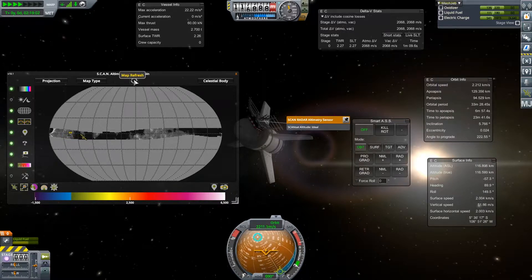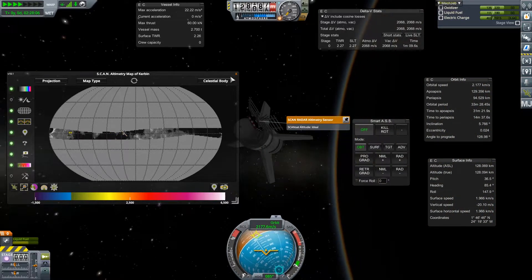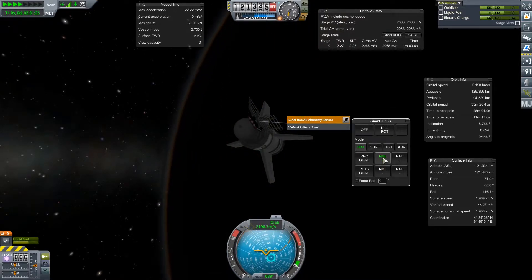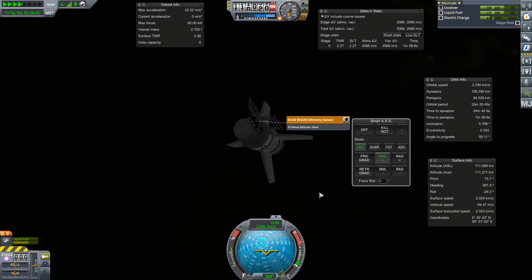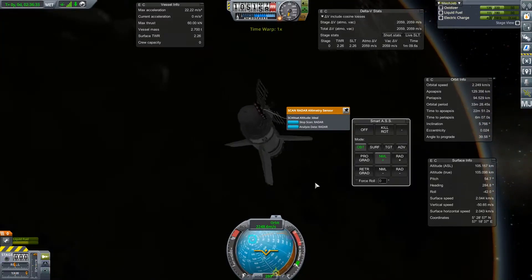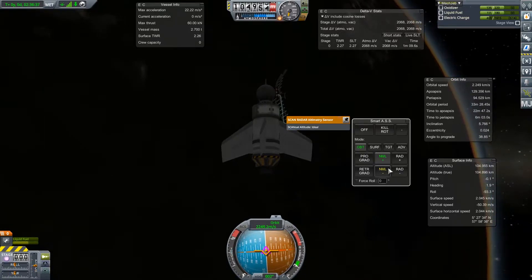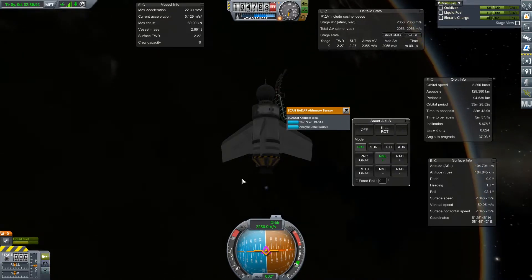So now, in this kind of inclination, we're never going to be able to scan the entire planet. We're only going to get the middle part. So what we have to do is burn in a certain direction — we have to point ourselves normal plus or normal minus. Normal plus or normal minus means you're going to take the direction you're going and turn 90 degrees to it. So right now our inclination is about five degrees, and we're going to point ourselves perpendicular and burn.